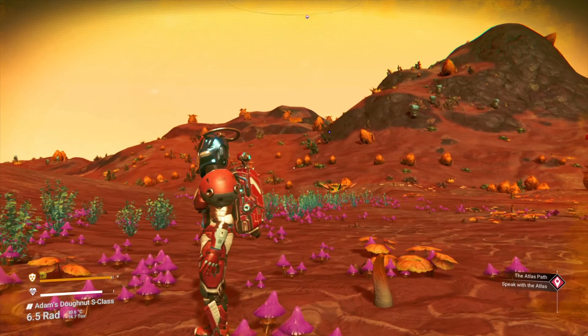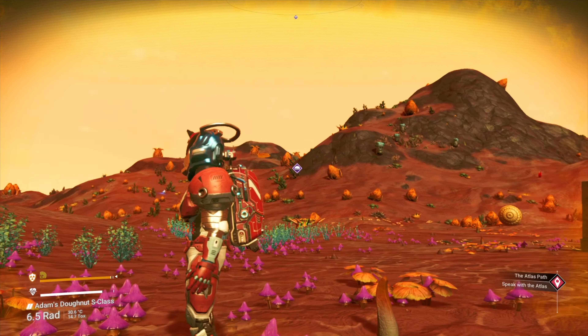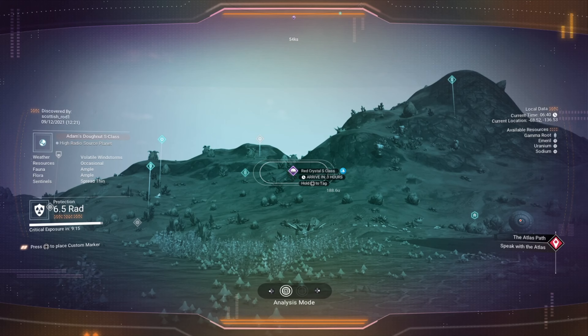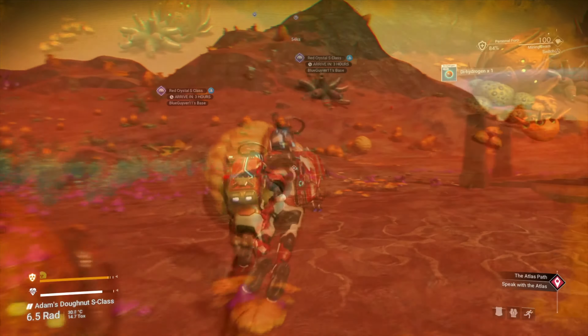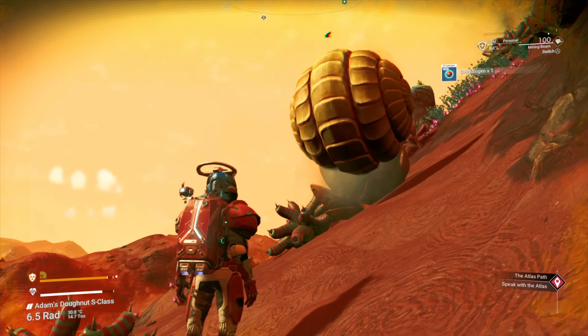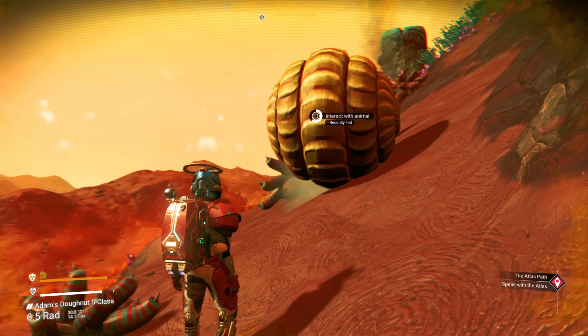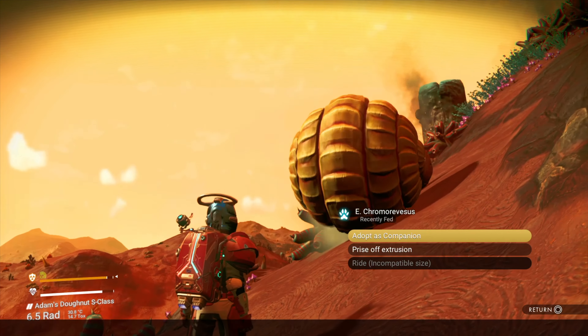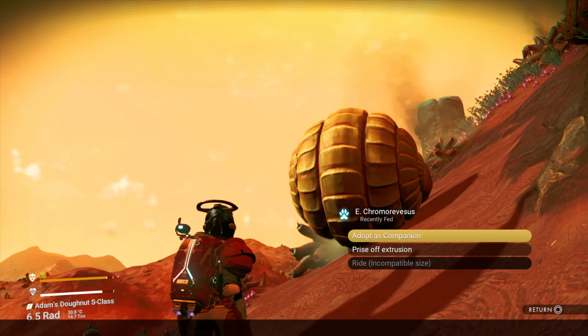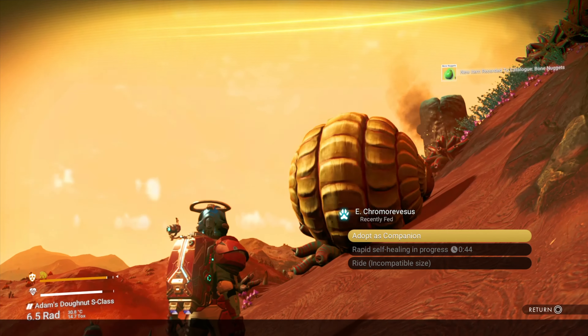Adam's placed a base, but if you can't see the base, I'll give the location in a minute. Let's have a closer look at that weird looking animal. It looks as though you can adopt it and get bone nuggets from it.